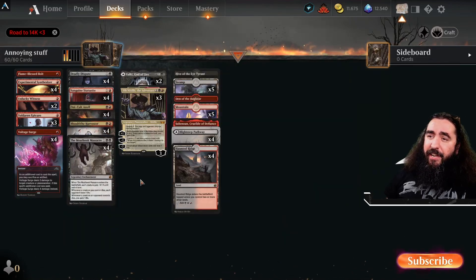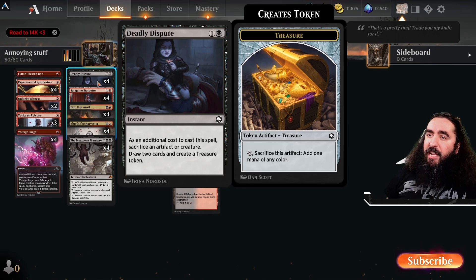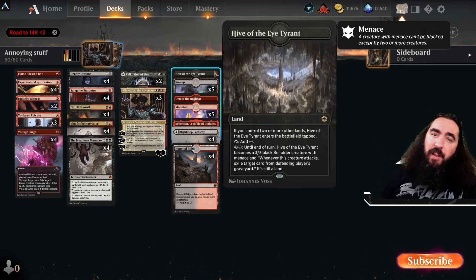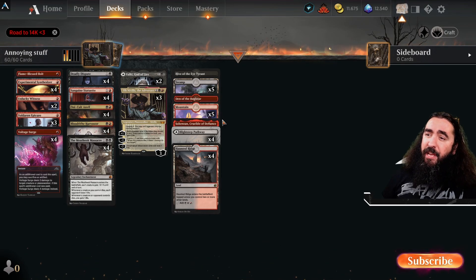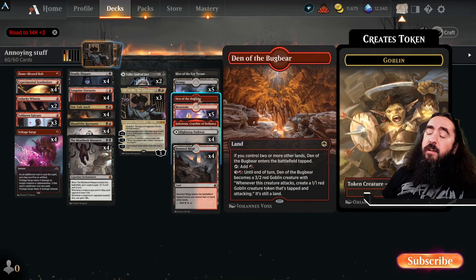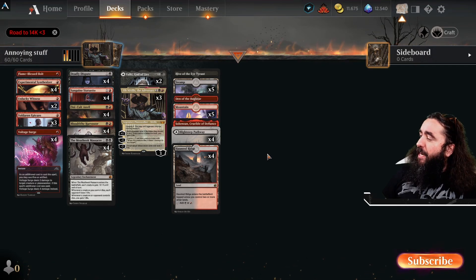We get one Hive of the Eye Tyrant — maybe think about putting two in for the reanimator decks. The Sokenzan, Crucible of Defiance is also pretty good: it gets us two creatures to slam in end of their turn for the last bit of damage. Den of the Bugbear is just the same — slam in for some damage. Both the Hive of the Eye Tyrant and Den of the Bugbear come in untapped if you're playing in the late game. We have five swamps, five mountains, four Blightstep Pathway, and four Haunted Ridge. That is the whole annoying deck.